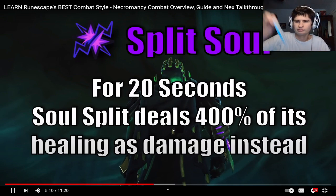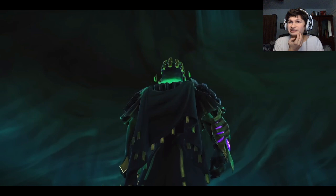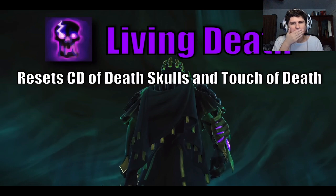For 20 seconds, your Soul Split does damage instead of healing you — simply use it right before using all of your big hitting abilities. Living Death is a bit more interesting and unique. Rather than applying a damage buff, it instead augments a bunch of your abilities for 30 seconds, as well as resetting the cooldown on Death Skulls and Touch of Death.